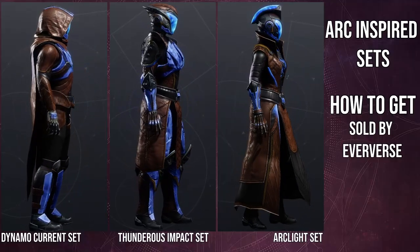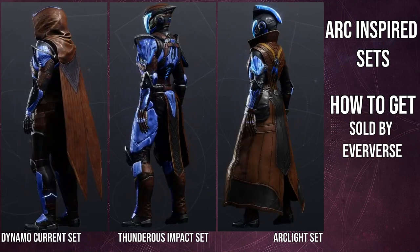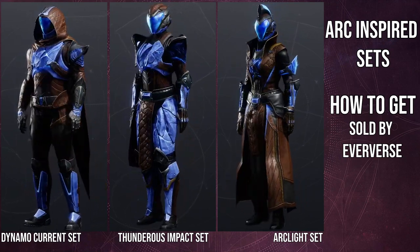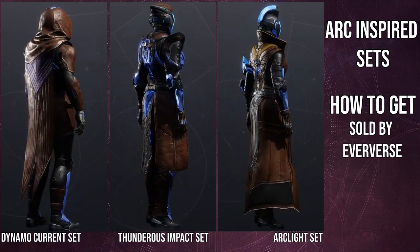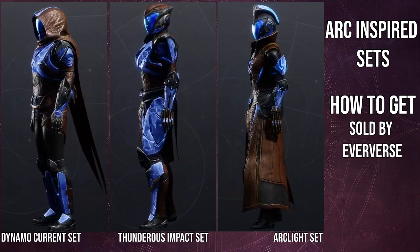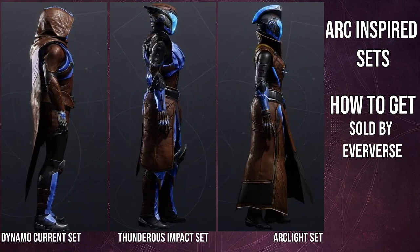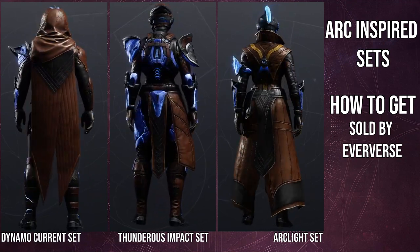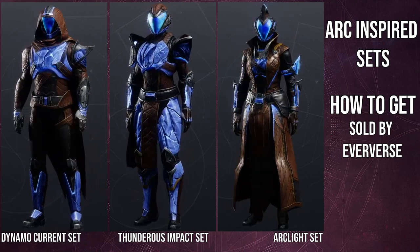These are the arc-inspired sets. Each of them has different names, which is why I put them underneath instead. For the Hunter it's Dynamo Current, Thunderous Impact for the Titan, and Arc Light for the Warlock. I think these sets look really, really cool.